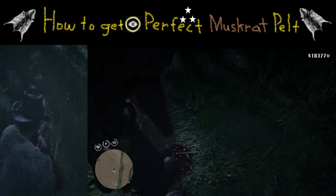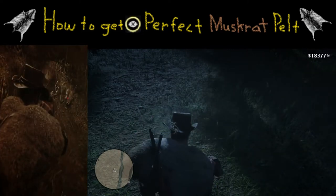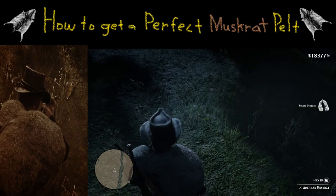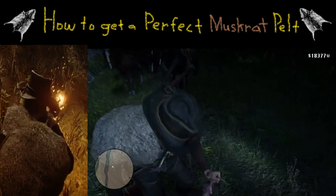And just in case it was too fast, we have a slow motion replay on the left. Once again, we're going to push in R3 to activate deadeye, and then we're going to tag the front of the head of that muskrat with R1. After we tag it right there, we're going to press R2 to fire the shot off.